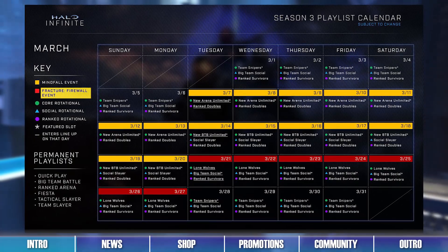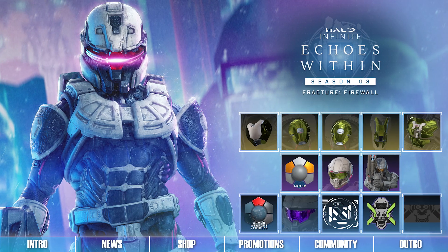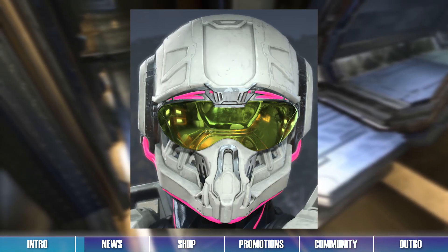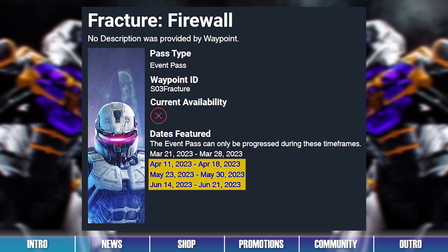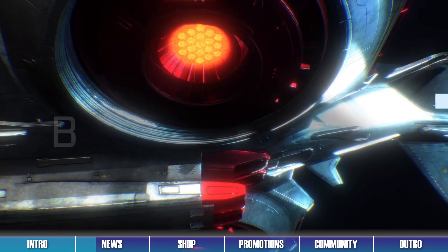The Fracture Firewall event starts today. This event contains a pass with 20 free earnable rewards, such as the Burnt Chrome Coating and the Mero Helmet for the Chimera Armor Core. After this week, this event should reappear three more times during the current season. Be sure to hop onto Halo Infinite now to start earning these created themed rewards for your Spartan before this season ends.